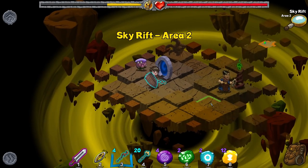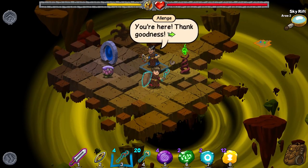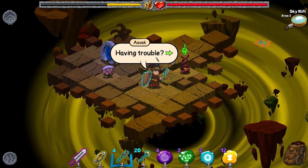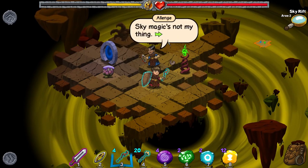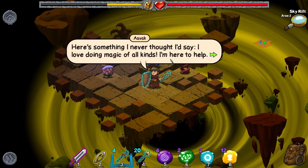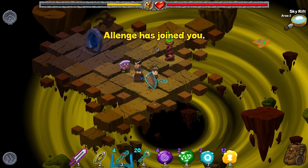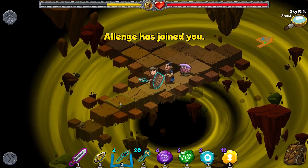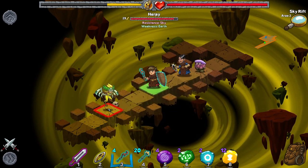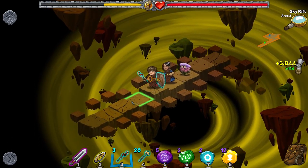Oh hello — who be you? You're here, thank goodness. Alange. Alain. Having trouble? Sky magic's not my thing. Here's something I never thought I'd say — I love doing magic of all kinds. I'm here to help. Let's go! I'm still undecided on how to pronounce that name. Take that — I think. Yes, I'm fairly certain that was the correct thing to do.